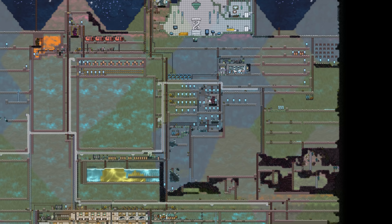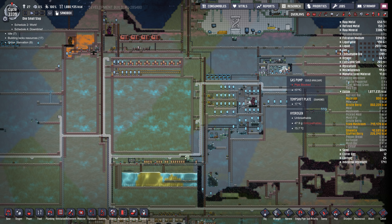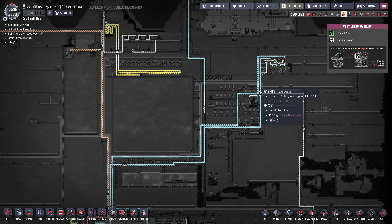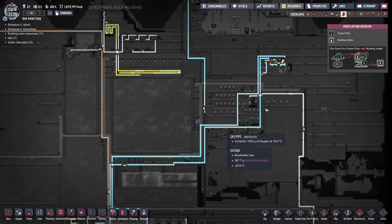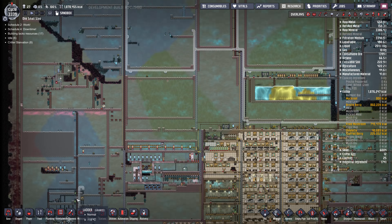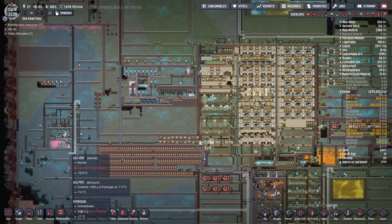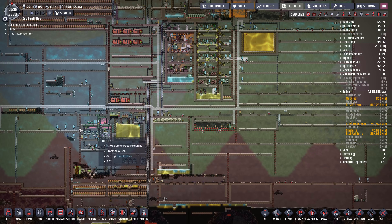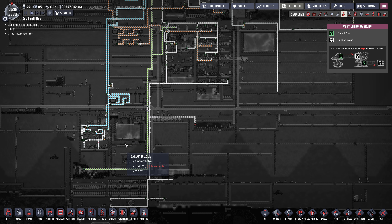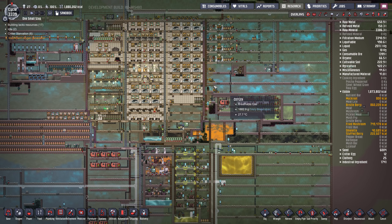We've got oxygen being made up here — there are two electrolyzers, four pumps, and a nullifier, which keeps the oxygen nice and cool. That's all backed up because we have so much. That setup is duplicated down in the left-hand corner and also duplicated down here, so lots of nice cool oxygen supply.